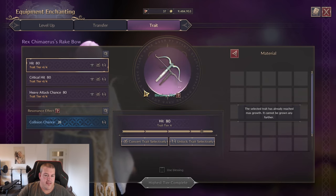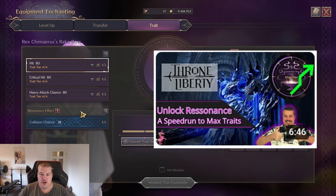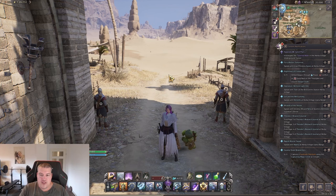There's one special thing about traits: once you fully trait an item — like that crossbow — you unlock the Resonance effect. I've already made a video on how to use the resonance effect most efficiently, so go check that out on my channel.